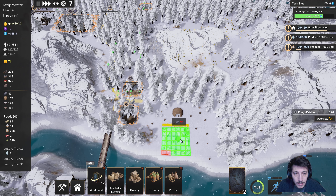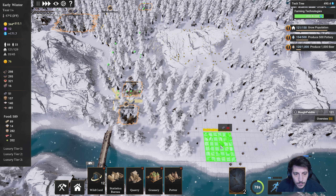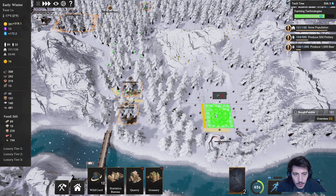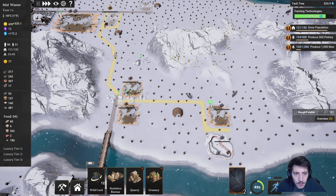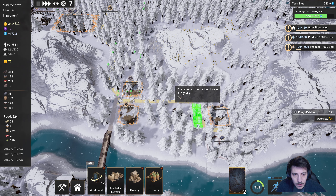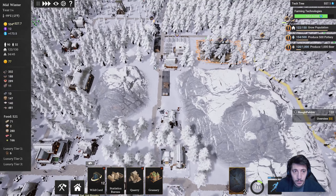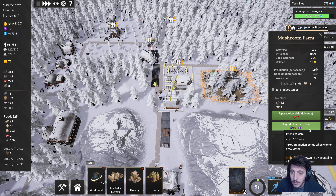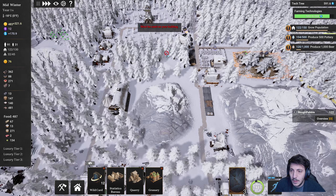I would like to build a potter here. There we go — get all that built up. We still have plenty of wood here. Production bonus one slots — cool. And we have plenty of coal.